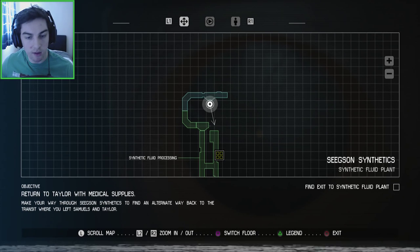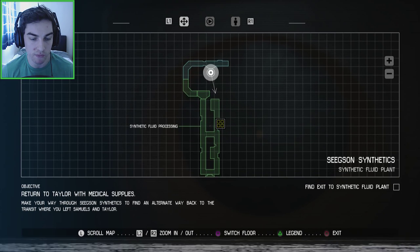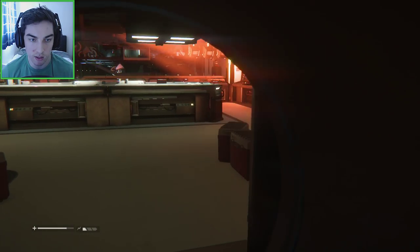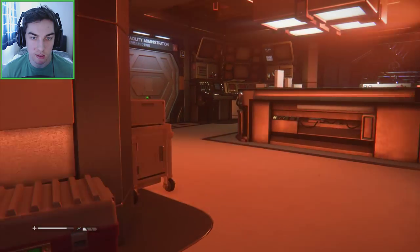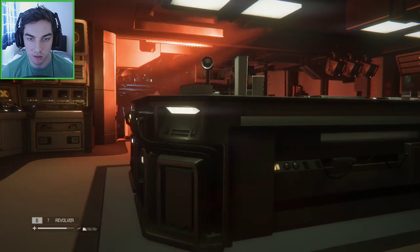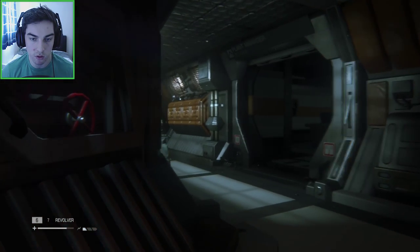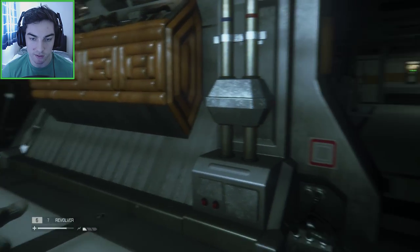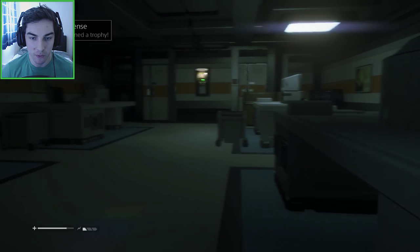Make your way through Seegson Synthetics to find an alternate way back to the transit — so we're going a different way back to meet Samuels and Dave Taylor. This is upstairs now where those people were shooting from. Let's see if there's anything useful up here, maybe a terminal we can use to access something useful. Because this is a completely unexplored area, so we do not know where we're heading really. Here's another person — let's take this person out. Self-defense, yeah, even though we were not actually getting attacked. We started the fight right there.